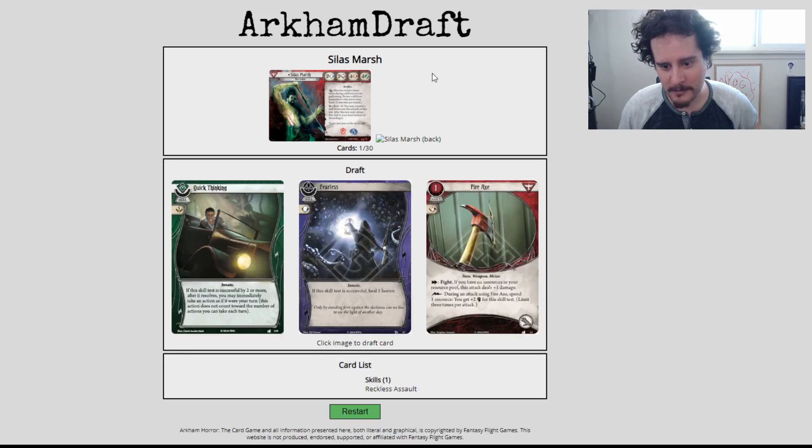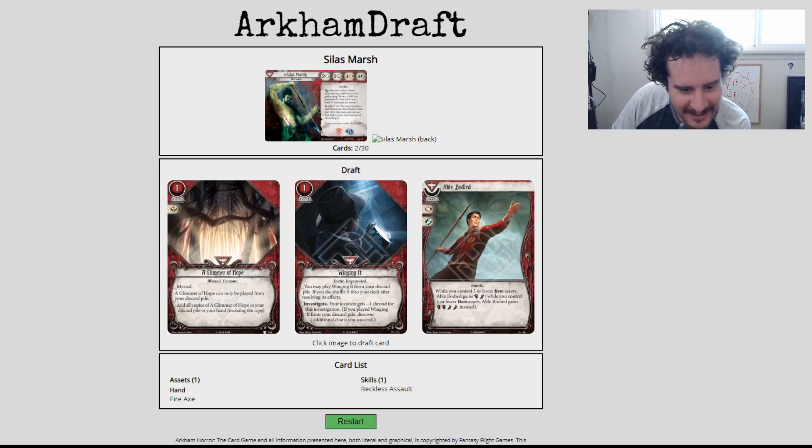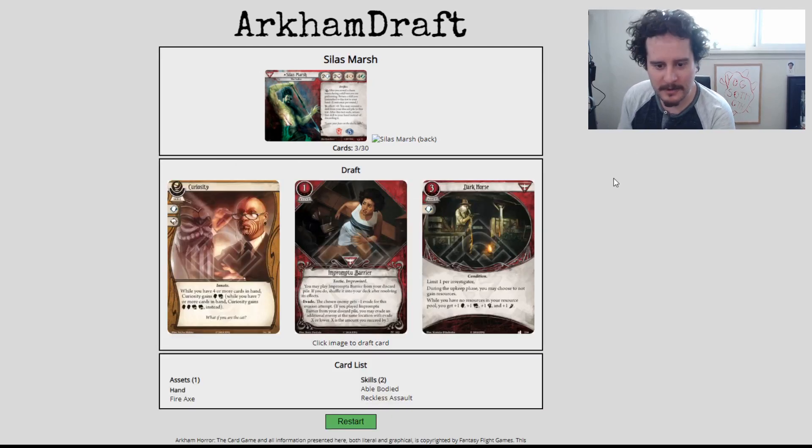Fire Axe is a pretty good weapon — you better pick weapons. We have some choices. Don't pick A Glimmer of Hope — you'll have to see two more of them. Both Wing and Able Body are good, though. I'm probably going to grab Able Body. I want skills in Silas, and it'll help me do what my card text says. Odds are I'm probably only going to have a Fire Axe as my item.